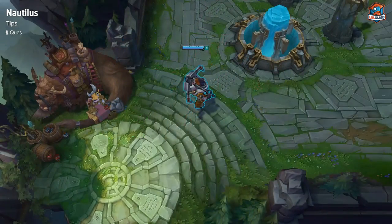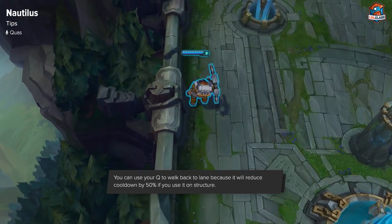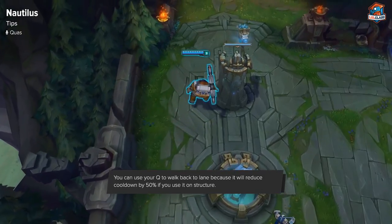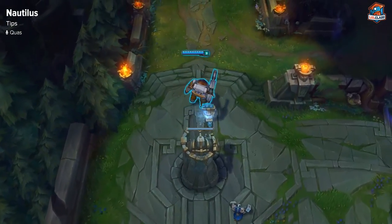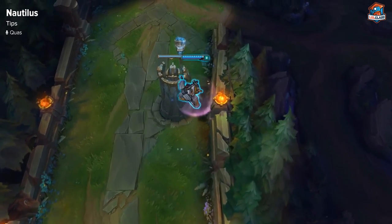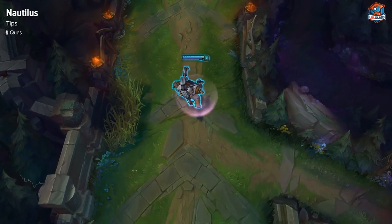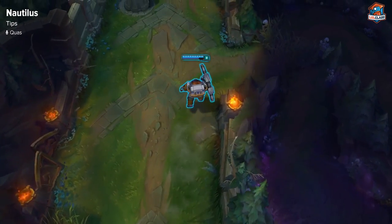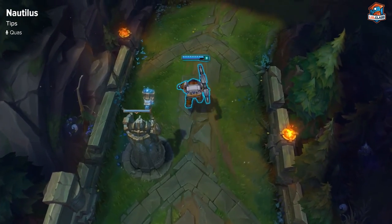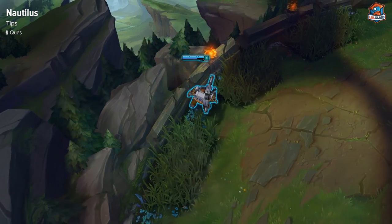Nautilus is not a high mobility champion so sometimes going around the map will take a lot longer than other champions. One thing to keep in mind is that your Q has reduced cooldown by half if you hit it on structures or walls, so you can do this as you're walking back to lane and it'll save you a few seconds. If you're skewing to structures, just hook your way back to lane — even if you spend some mana it's pretty efficient, otherwise you'll be pretty slow. Use your Q to close gaps and get to fights quicker.